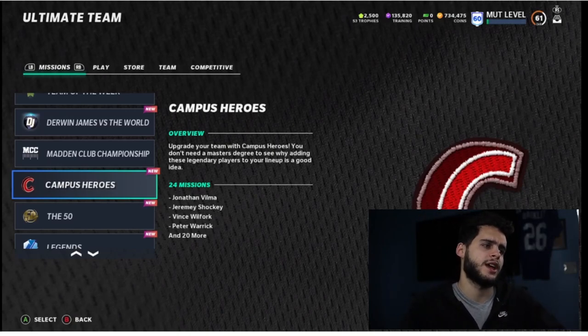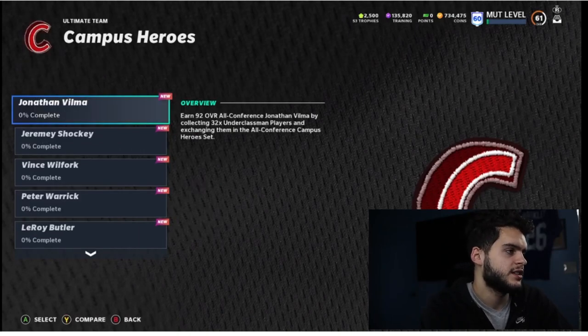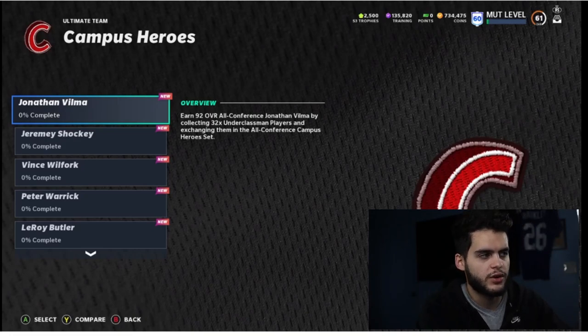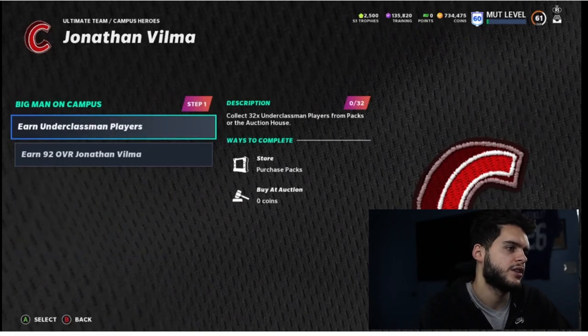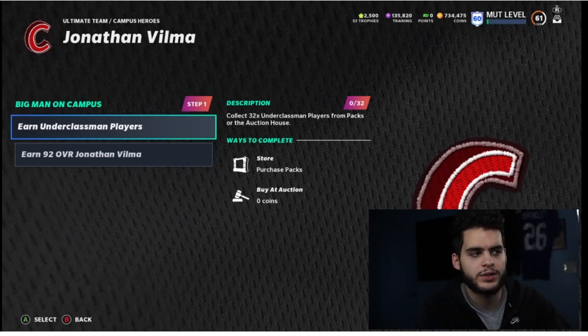Upgrade your team with Campus Heroes — you don't need a master's degree to see why adding these legendary players is a good idea. There are 24 missions, meaning 24 total players, including Jonathan Vilma, Shockey, Vince Wolfork, and Leroy Butler. Collect 32 underclassmen players from packs or the auction house to craft a 92 Campus Hero — and of course they're auctionable.